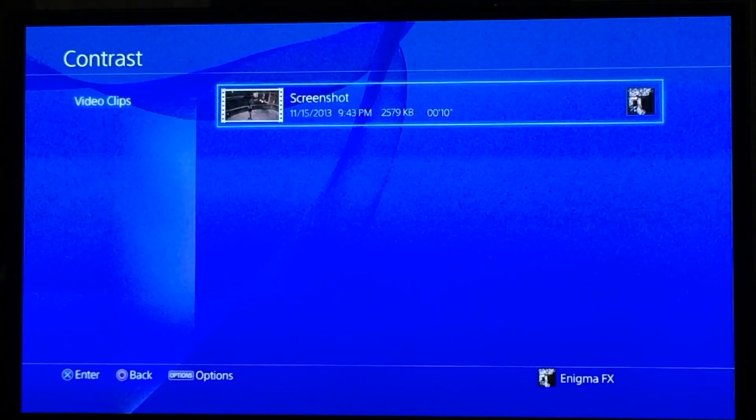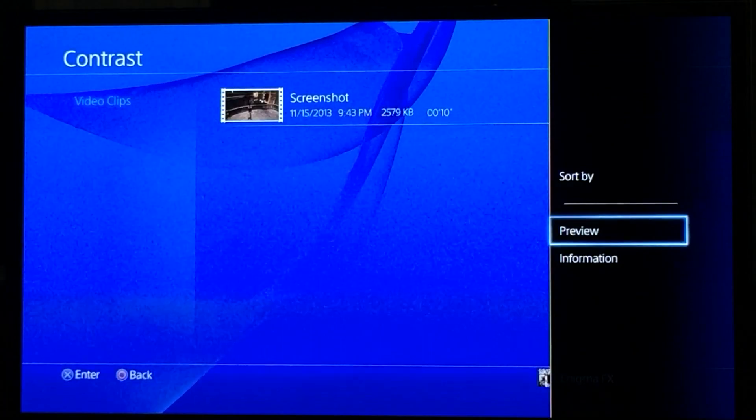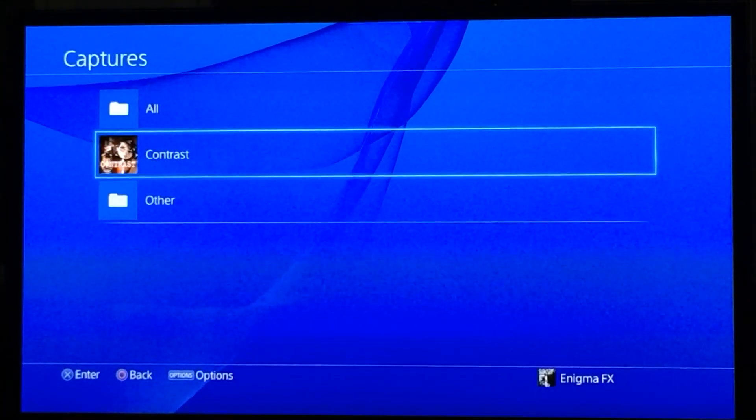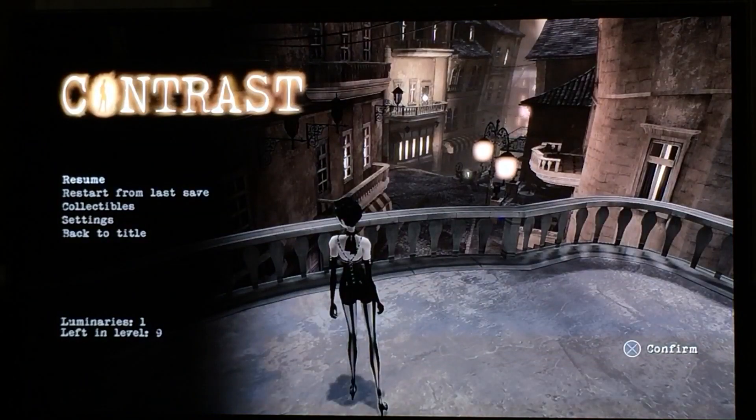As you can see, if you're in that menu and you hit Options, you only have a preview option and an information option — and that's as far as it goes. So people were complaining that Sony forgot the delete button.